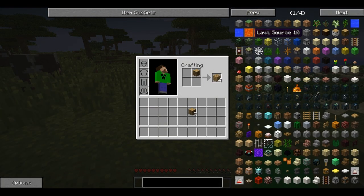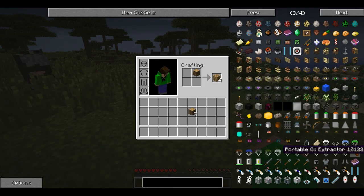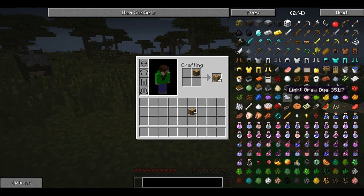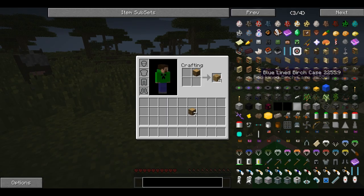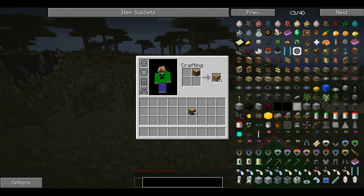Oh, this is Not Enough Items. It's similar to Too Many Items, except instead of spawning in things, it'll show you how to craft them. Like, if I want to know how to craft a pumpkin pie — left click — and it shows sugar, pumpkin, and egg. Shapeless crafting. That's all that is.